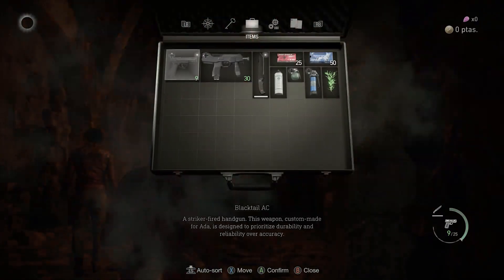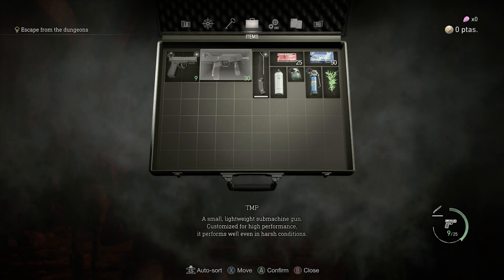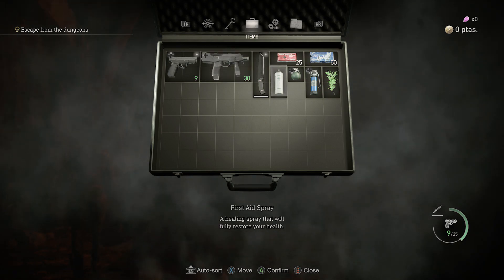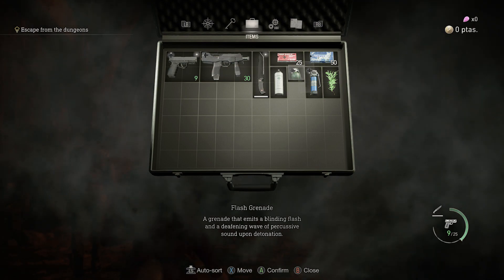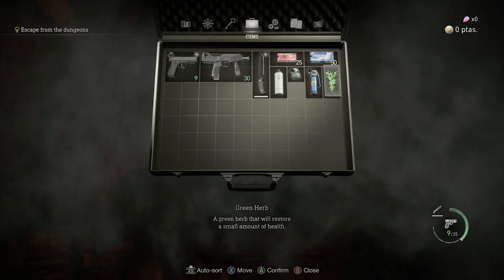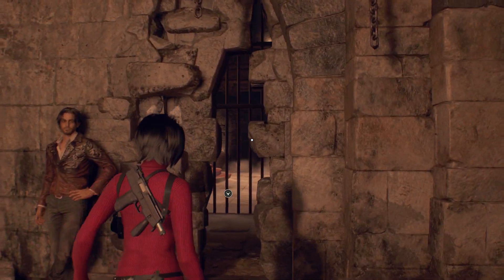Alright, so we're starting out here with Ada. She has her black tail, her TMP, her own custom knife, first aid spray, a flash, and a hand grenade — which we're gonna need those here in a second. But yeah, let's get started.